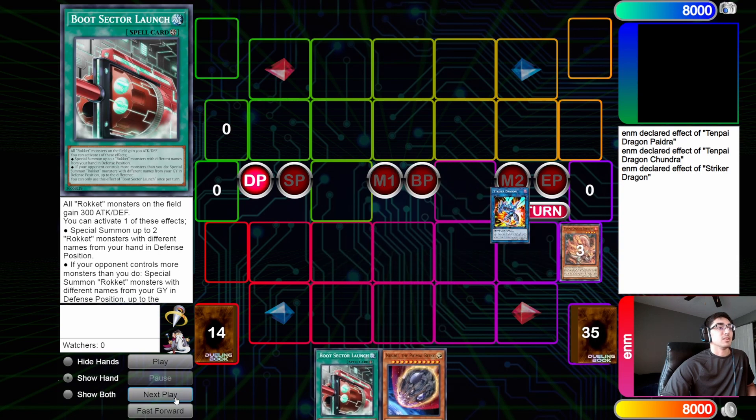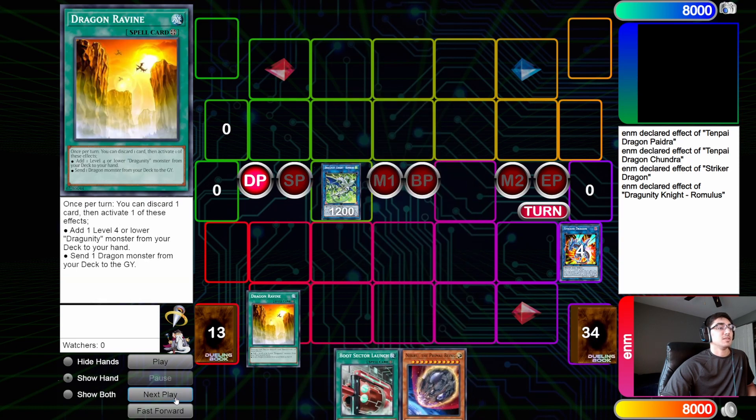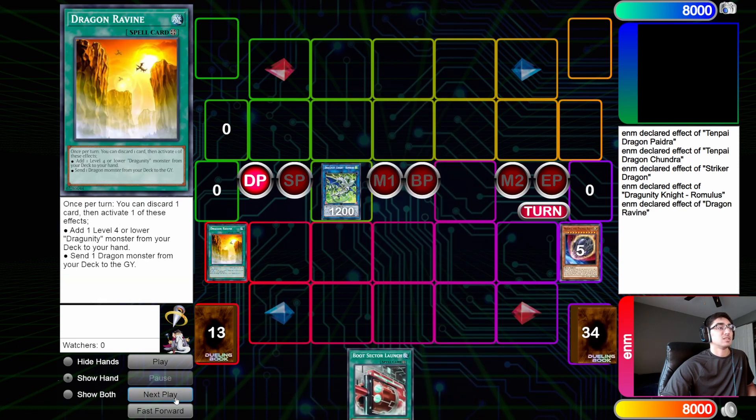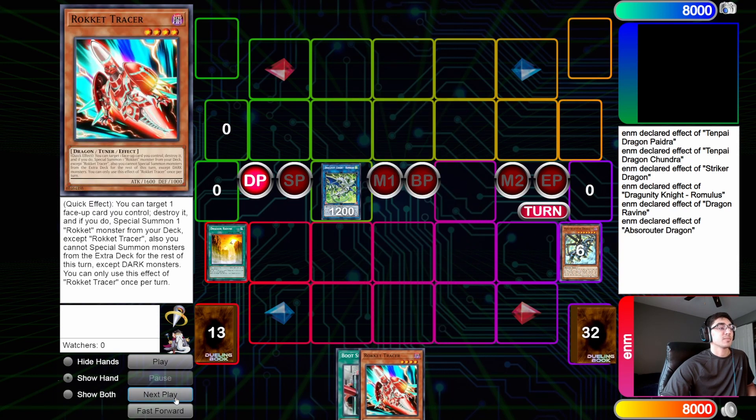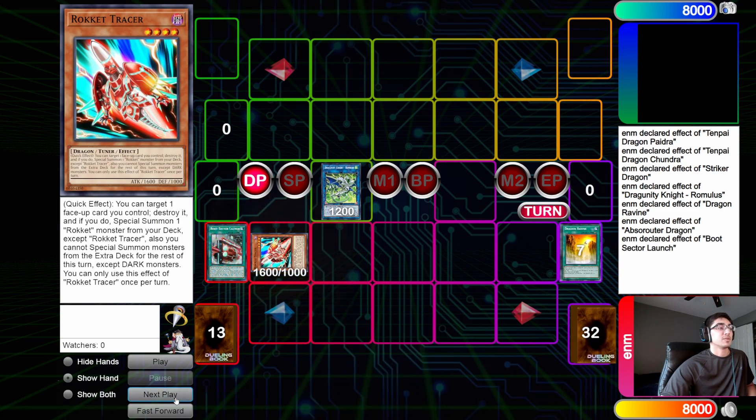Then we go into Romulus and grab Ravine. We activate Dragon's Ravine, pitching the discard in our hand — this time it's Nibiru. We dump Abso, and Abso's effect adds Tracer. We activate Boot, Boot's effect special summons Tracer, and Tracer's effect pops the Boot to summon Recharger.